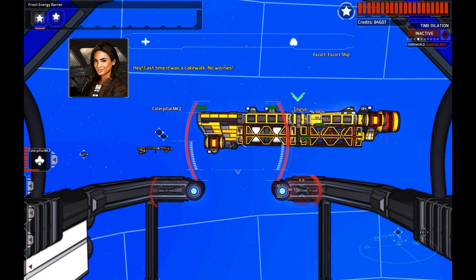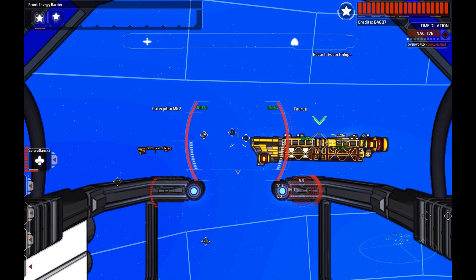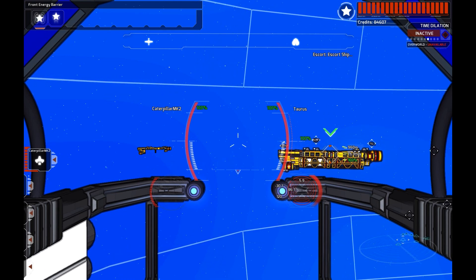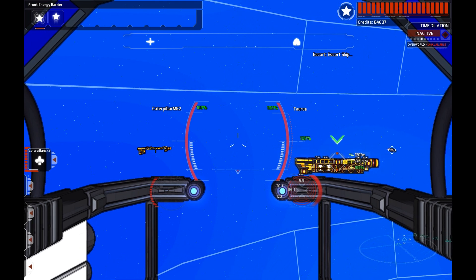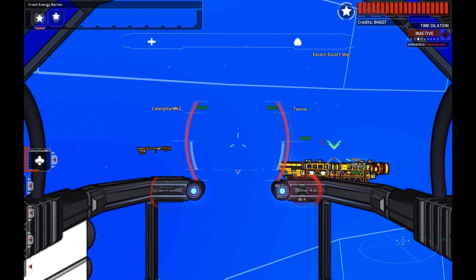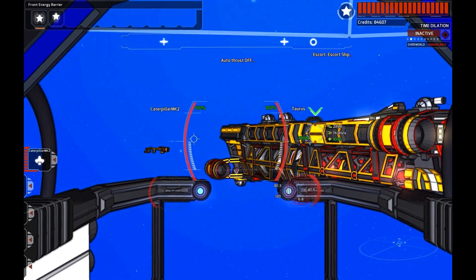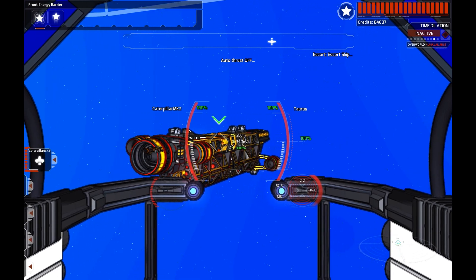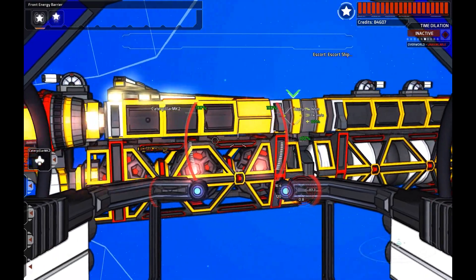We don't want to waste the player's time. I could just churn out 10, 20, 30 missions a day where the same stuff happens — some pirates show up, you destroy them, and that's it. I want a unique setting, unique ships, unique challenge, unique dialogue, twists and turns. I have the combat, the engine, the music, the stuff exploding — I just need a nice hook for the player to introduce them to the game world.